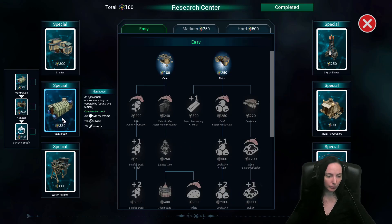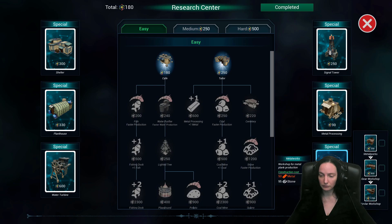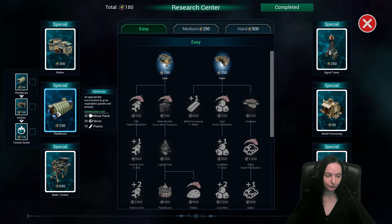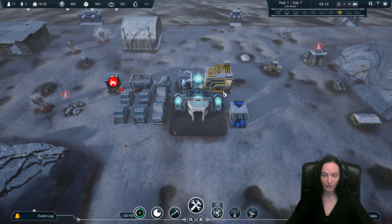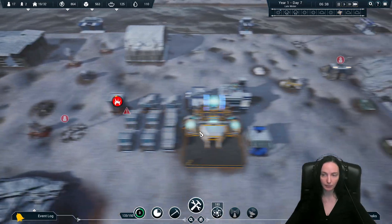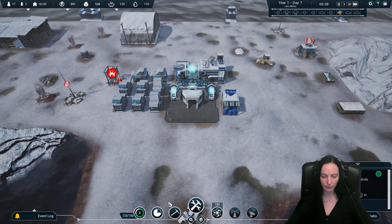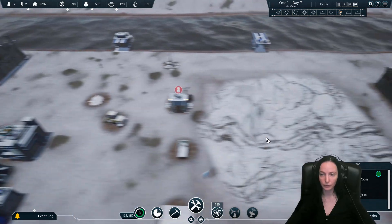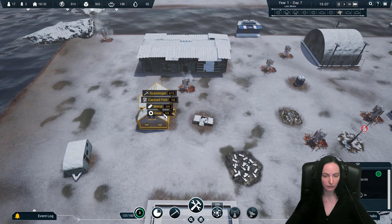Do I want the medical? Do I want the plant? Water turbine - water turbine is 600. Kevlar workshop. People want decorations, so here's that. We need more metal. Where else can we get metal? We got some right there too.